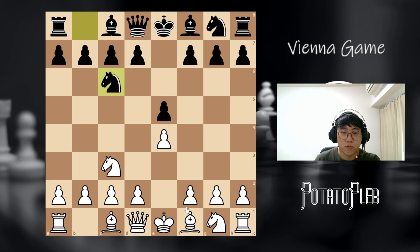First of all, when black plays knight c6, what I would recommend is the move bishop c4. This is a very flexible move because you can immediately target the f7 pawn and you can also start thinking about developing the knight and castling. So I really like the move bishop c4.